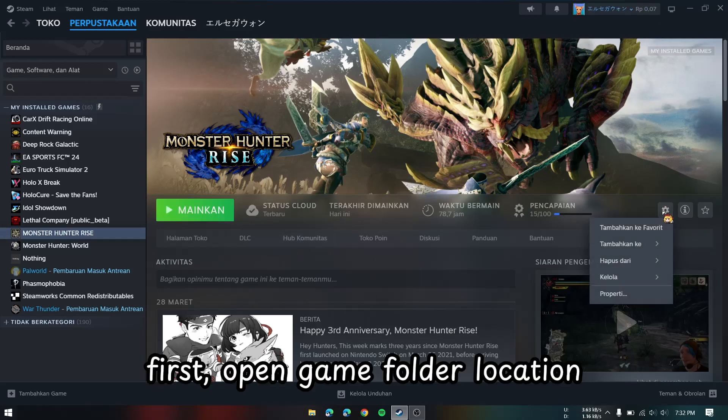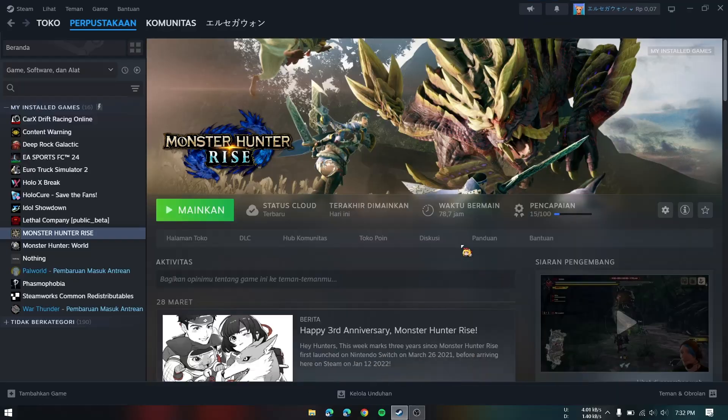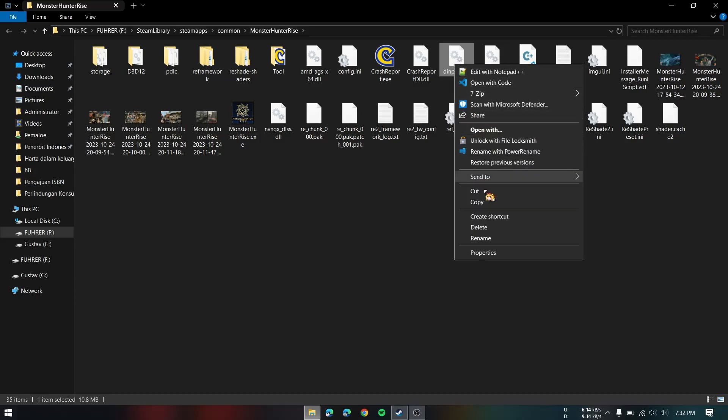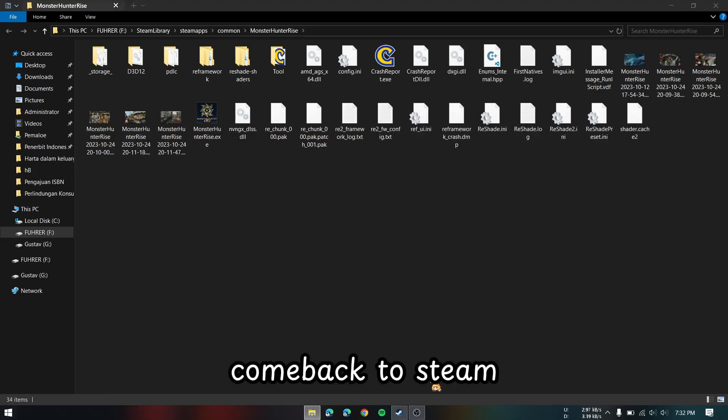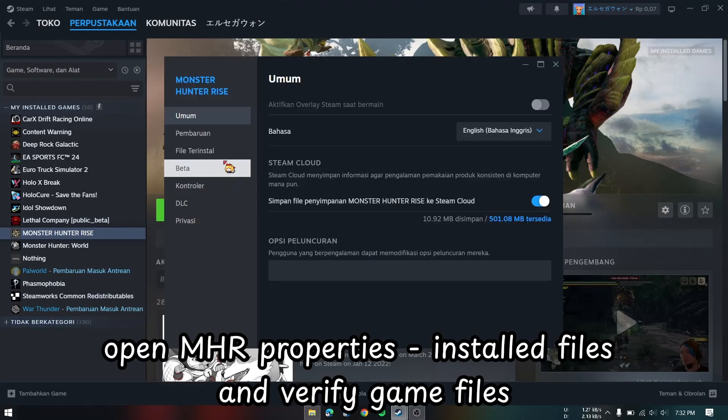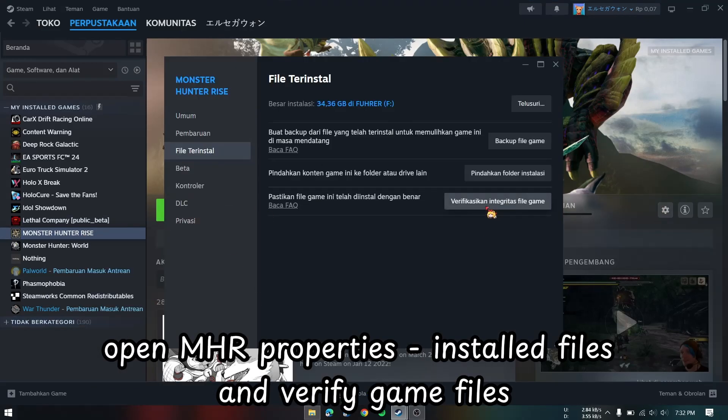First, open the game folder location. Delete the dinput8.dll file. Come back to Steam, open Monster Hunter Rise properties, go to installed files, and verify game files.